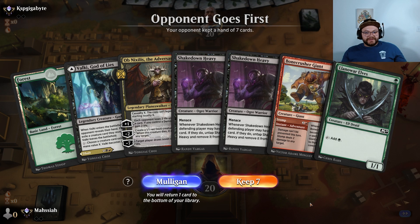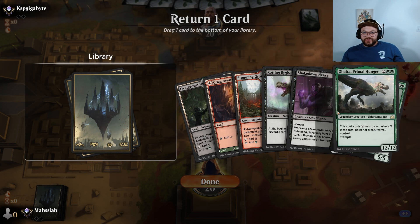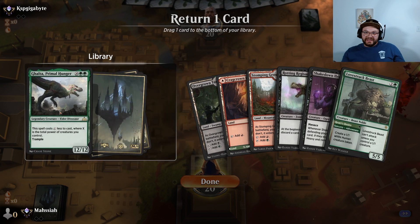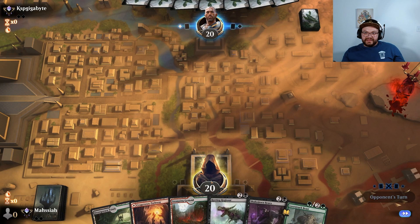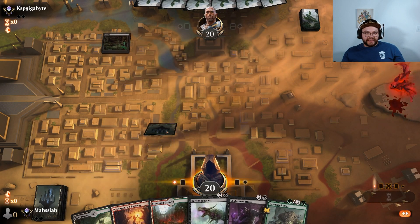We are back with the Jund Fight Rigging deck. I can't keep a one-lander even on the draw. This hand is fine though. I'm going to put Galta back, unfortunately. I think it's too high upside — I'd rather just make sure I can do everything I want to do.